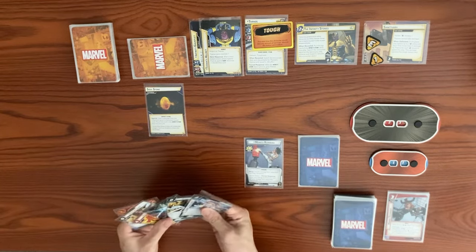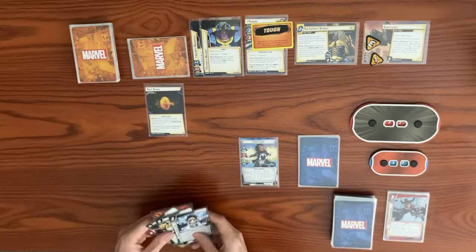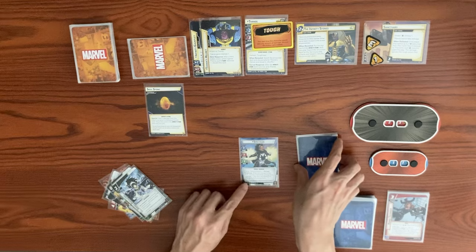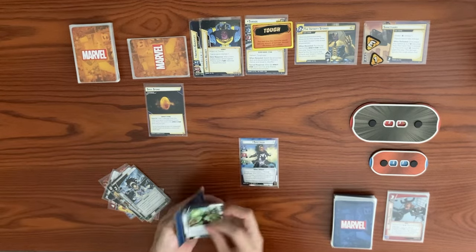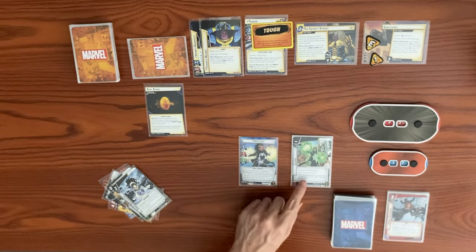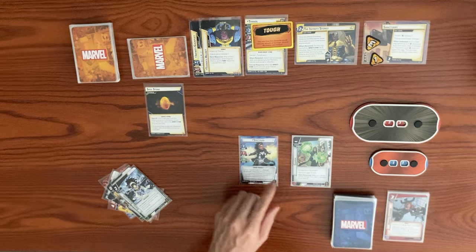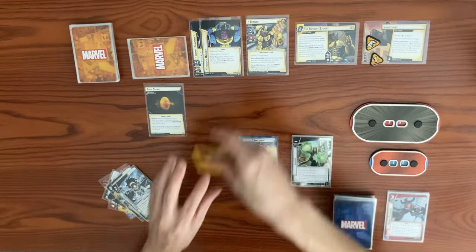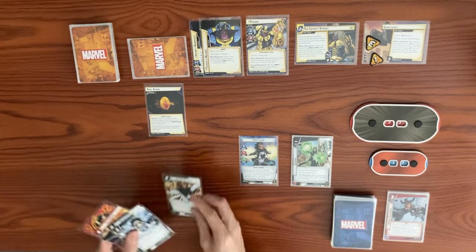We flip over to hero form and use our energy transformation — after you change form, choose a face-down energy form upgrade and flip it face up. We change into Gamma form, getting plus two attack. Hero response: after you change to this energy form, do one damage to an enemy, pinging off Thanos's tough. This is not an attack so he won't retaliate.